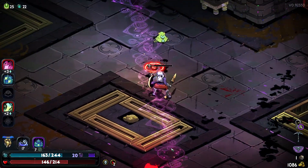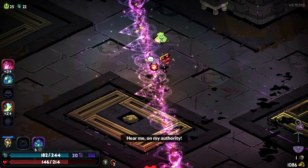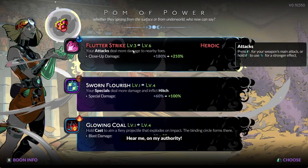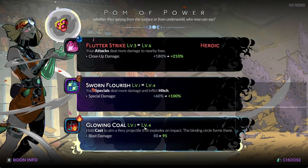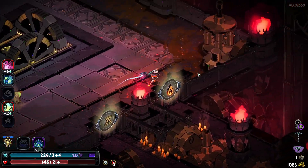Does this actually deal more damage if I'm closer? It does — okay, so that's good to know before the boss. Be as close as you can. The primary is actually the best — it's only a 30% increase, but that's still really good.